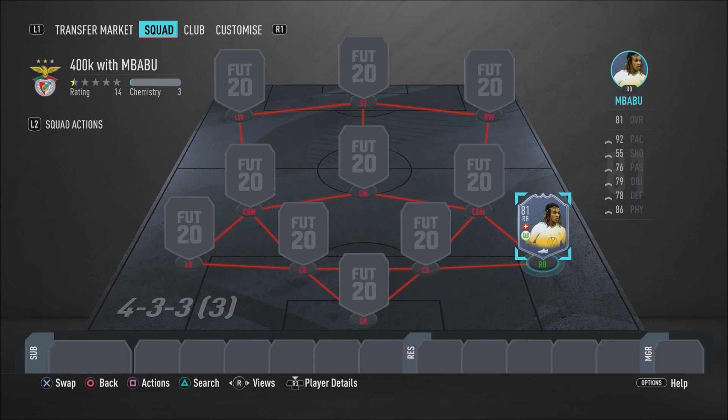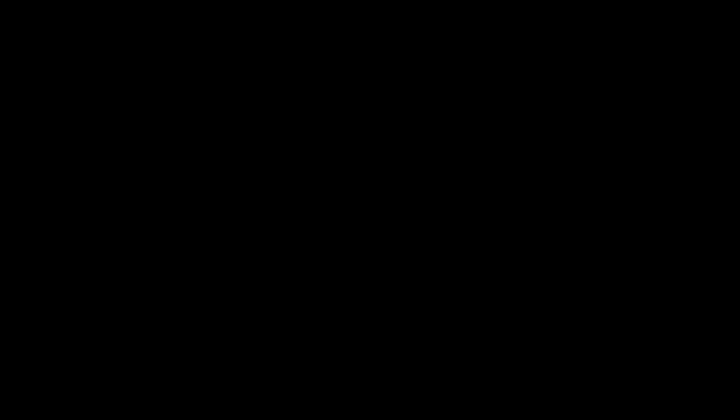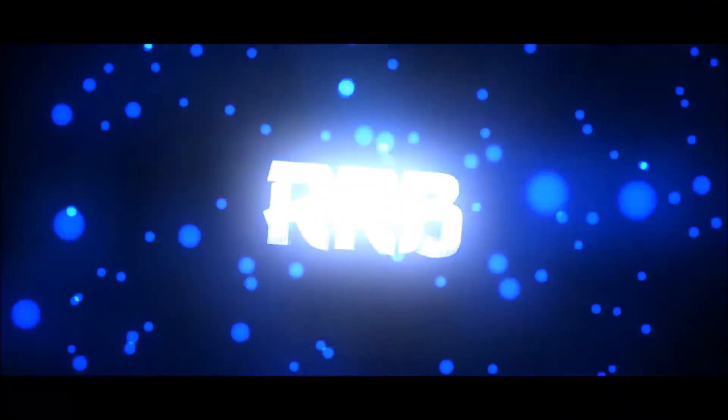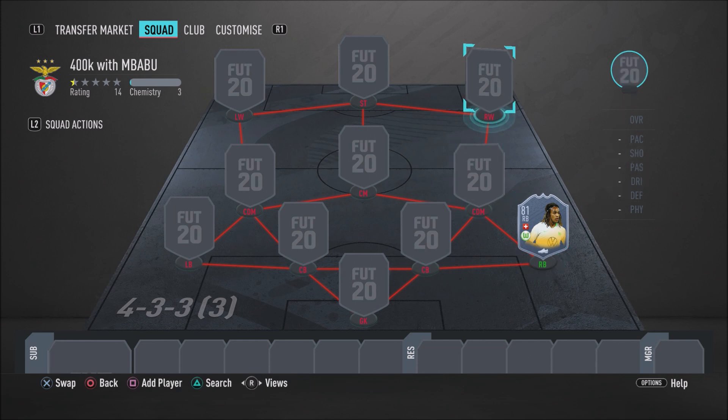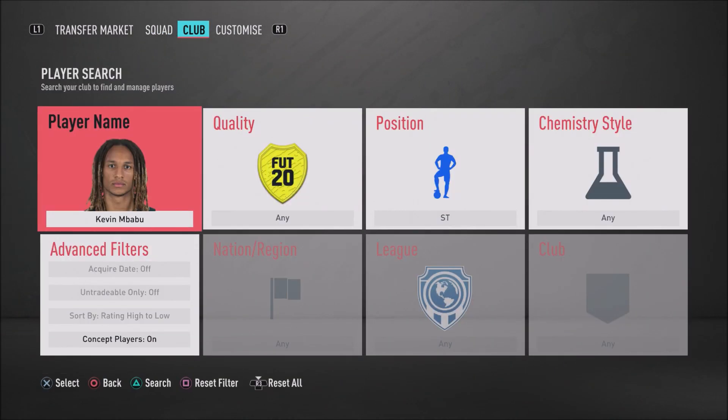Before I jump into this 400k squad builder, make sure you smash the like button if you're enjoying these videos, and subscribe and turn on post notifications if you're new around here. As you can see on screen for this amazing 400k hybrid, we're going to be using the 4-3-3 third variation — but that's only to get everyone on full chemistry. There is in fact an alternative, more overpowered formation that I recommend using with this team, which I'll show you once I've gone through the whole team.